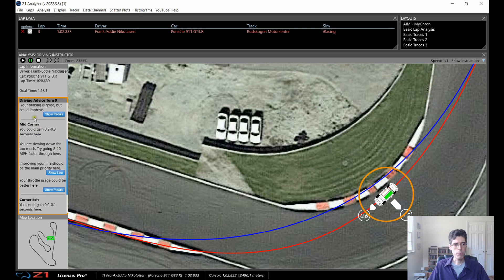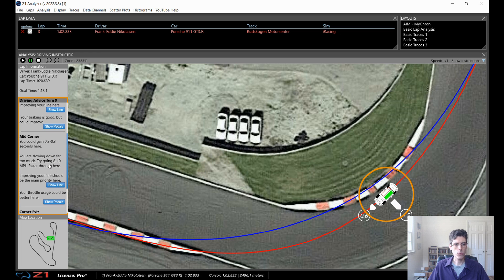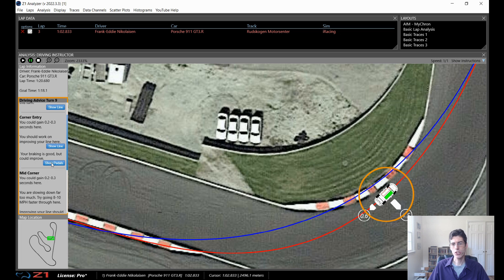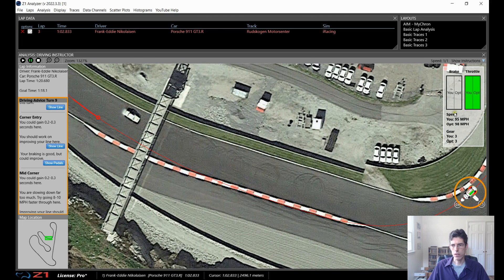In addition, in the mid-corner it says I'm slowing down too much. I can try going 8 to 10 miles an hour faster through here. Let's look at what's going on both with the corner entry and with the mid-corner. I do that by clicking 'show pedals'. On the right here you have what the pedal inputs are and what your speeds are and the gear, and then where you are on track as this is happening.